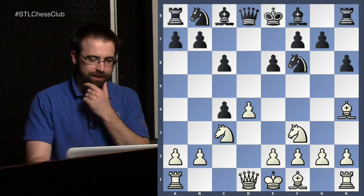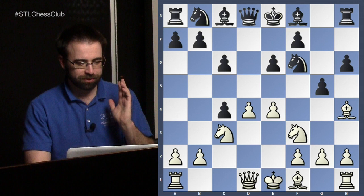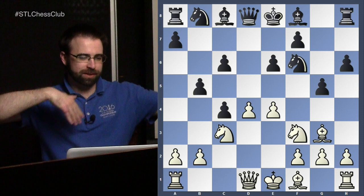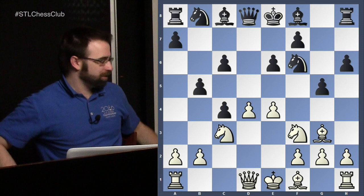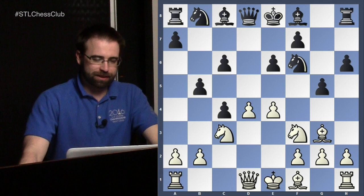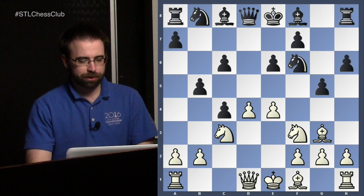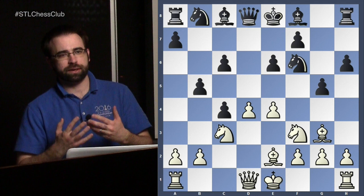After they take e4, getting ready to go e5, then g5, so they don't get the pin and Black holds on to the pawn. It's very risky to play this way as Black. It's true that you're up a pawn, but you've pushed pawns on all sides of the board. White is way ahead in development and it's their turn. We're going to see what White can do — can White get an initiative, how can you prove you have something worth a pawn? We're only going to look at the main line today, which is Bishop to e2.